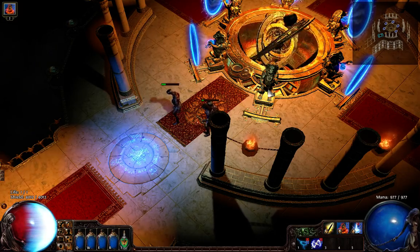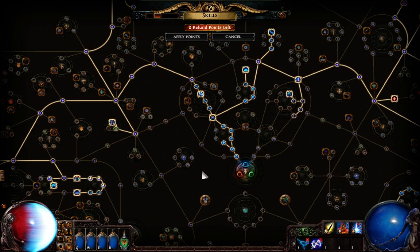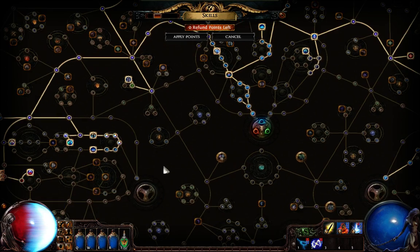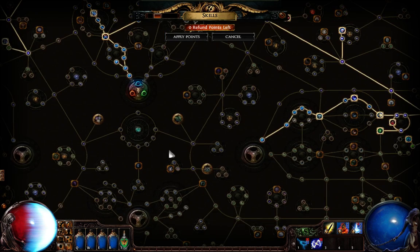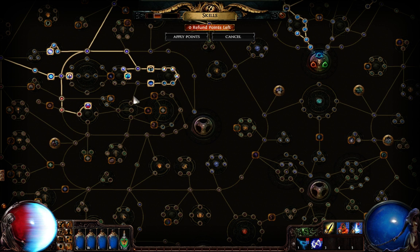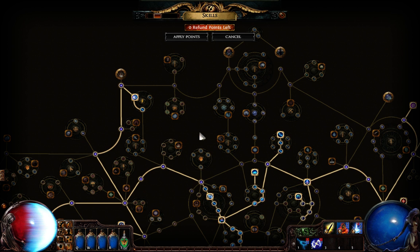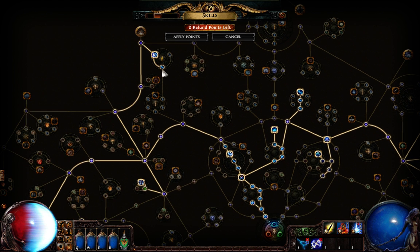Regarding the skill tree itself: for Storm Call, you need to get lightning nodes and you need area damage and increased area. The two main nodes of interest are Blast Radius from the Witch area and Amplify from Templar. The others you can go with critical damage, cast speed, or whatever you find useful. During my last Arc build version I didn't get Static Blows because it's not useful for Arc — Arc already has a high shock chance. But Storm Call doesn't, so Static Blows compensates a lot regarding shock chance.